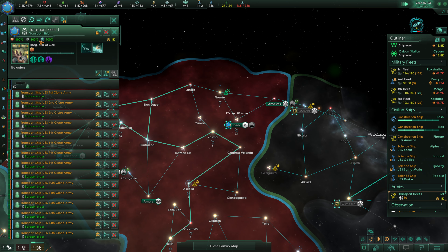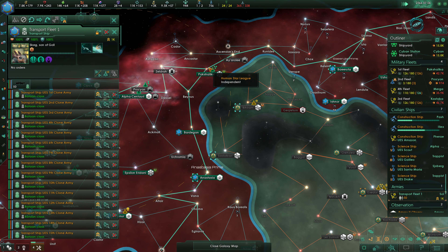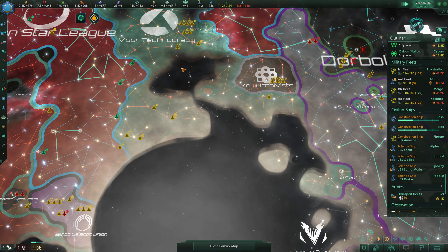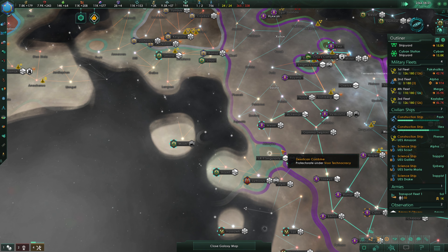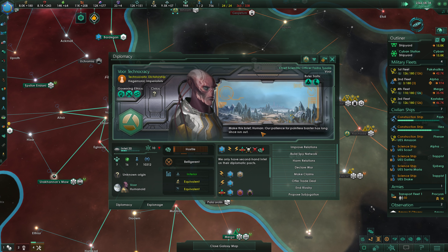Skeg, son of Gol, is now our general. We're going to move our transport fleet up to Peckshalika. Once we have the Vore integrated, we're going to be in a very, very good position. The singularity here is going to be good. Claims are going to be a thing for us though — that's going to be our main problem right now. Our only way to actually conquer things is with claims, although we could vassalize.